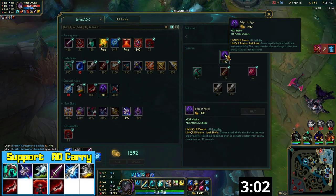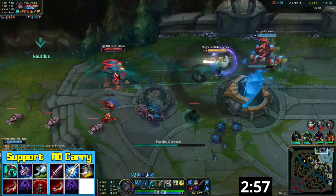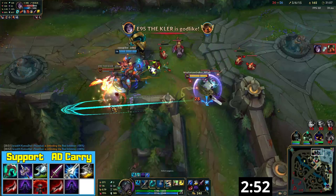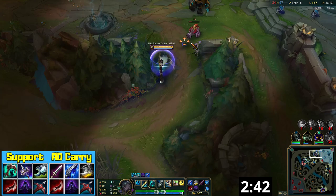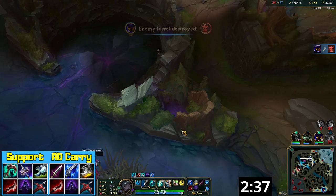After Dustblade, your next item is Edge of Night. Stacking armor penetration increases your damage exponentially, and the spell shield in tandem with your big range makes it very difficult for the enemy team to pressure you and forces them to overcommit. By this time your Manamune should be transformed into Muramana. Your next item is Lord Dominic's Regards, as it provides the most amount of damage in combination with your current item build.